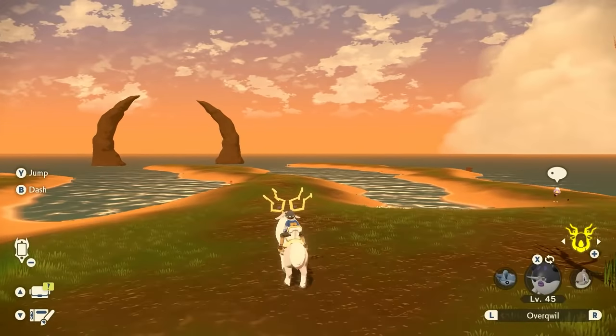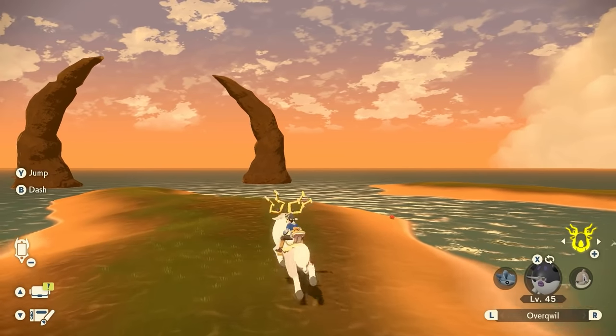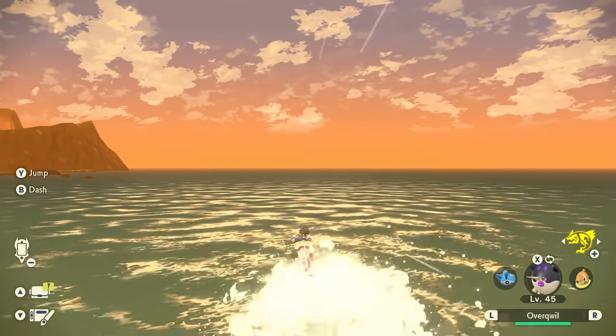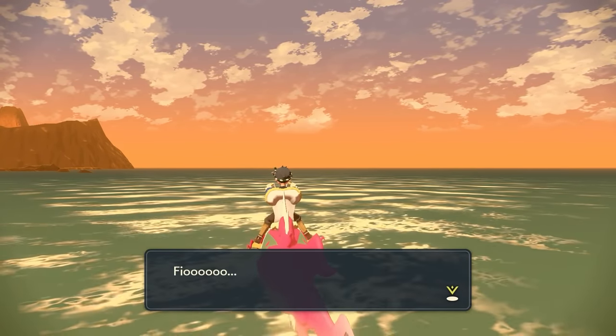Then make a beeline for these — they kind of remind me of Clauncher; they're probably like an enlarged Clauncher actually. With all those Pokemon in your group, ride through the arch, and that will actually spawn a legendary Pokemon.